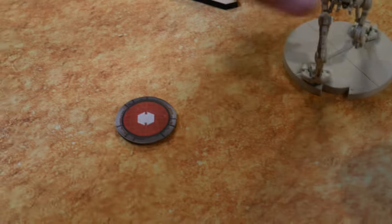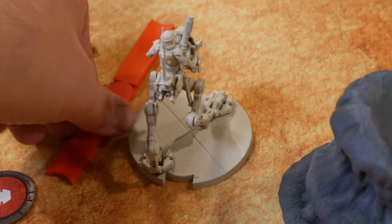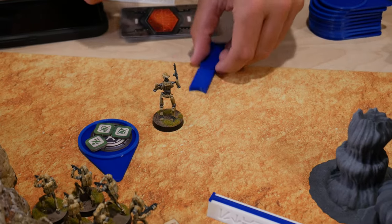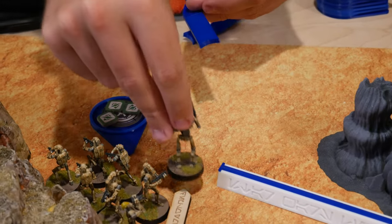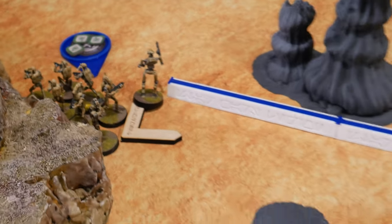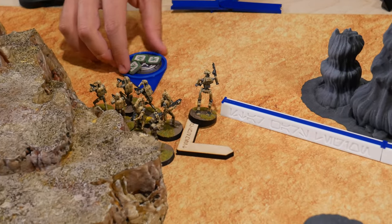I drew another support. I'm going to deploy my other walker. It's going to start here at the side, deploy, and then take a partial move forward before taking a dodge. I've got Kraken here. He's going to deploy with his Scout right there, and then he's going to move with his first move somewhere where he's in between these foes, and then he's going to strategize himself.